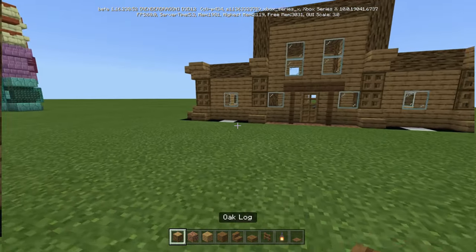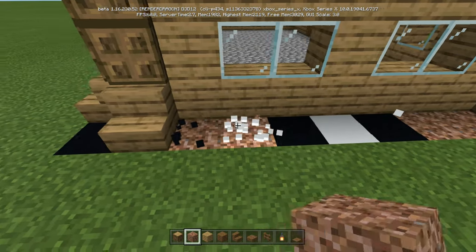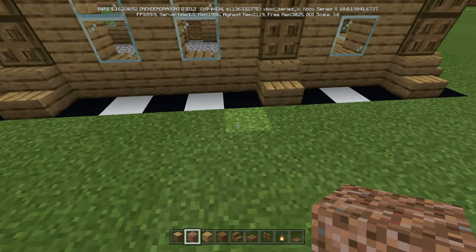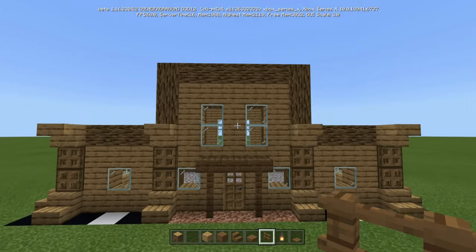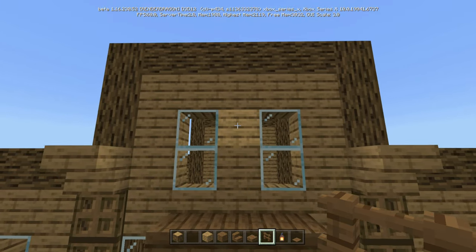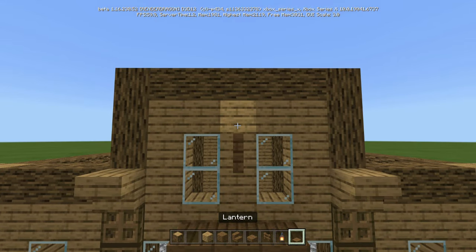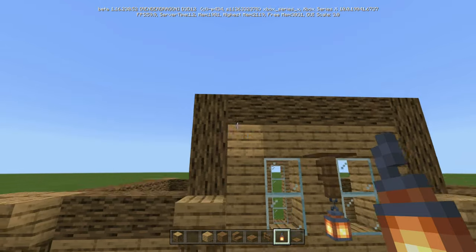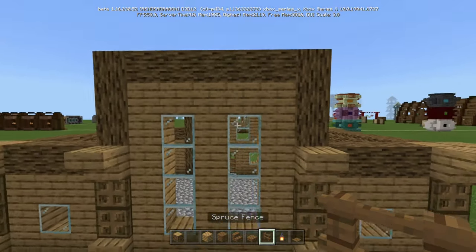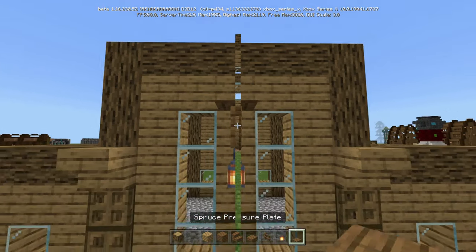Around the sides with the rooted dirt just go two. Do that on both sides. For the back just put one like that. Now find the windows on the front — on the two highest windows put a spruce fence right in the middle, then a spruce pressure plate on top of that, and a lantern underneath. Do the same thing on the back — find the two highest windows and add a lantern and pressure plate.